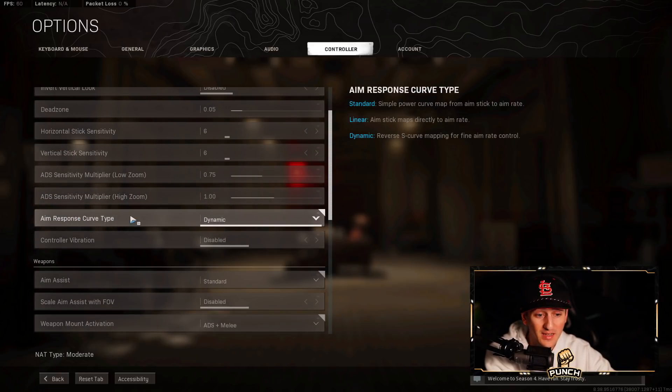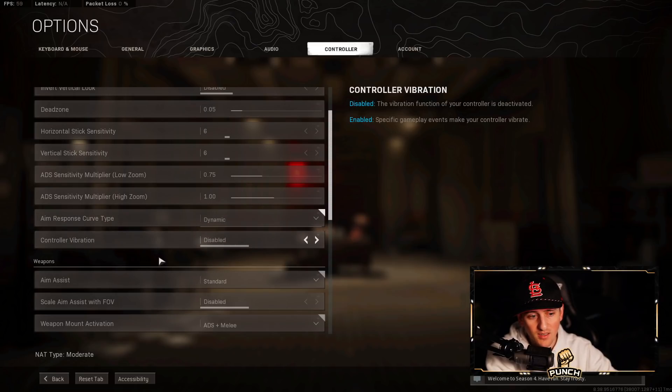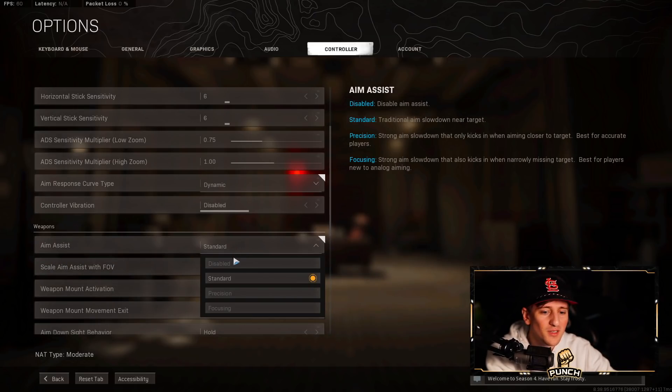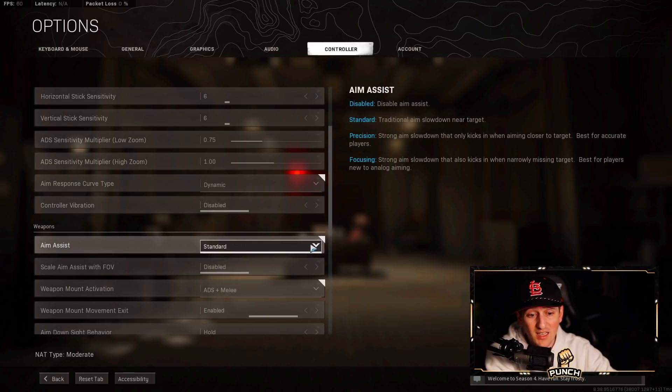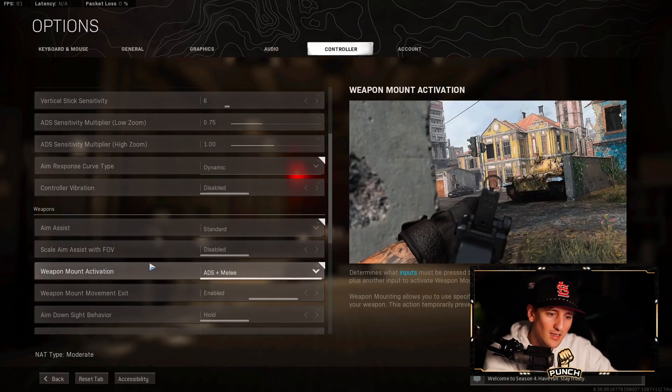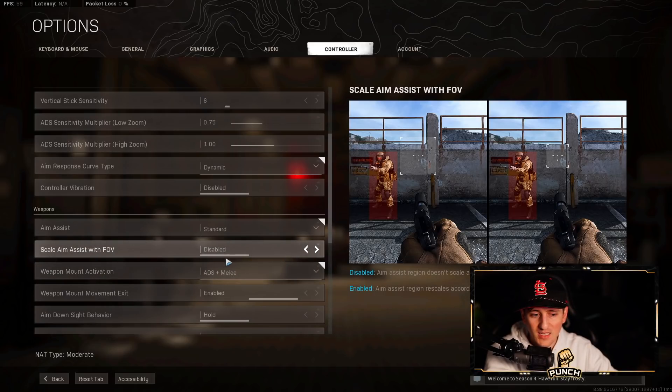Low zoom sensitivity at 0.75, high zoom at 1. Aim Response Curve Type on Dynamic. Controller vibration Disabled — I hate the vibration. Aim Assist on Standard. I know some people will say 'you play with aim assist on?' but I've dropped 20-plus kills in SnD games with it disabled — aim assist is there to help controller players, so you might as well leave it on. Scale Aim Assist with FOV is Disabled.